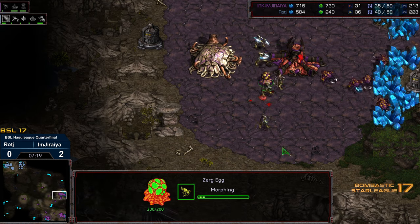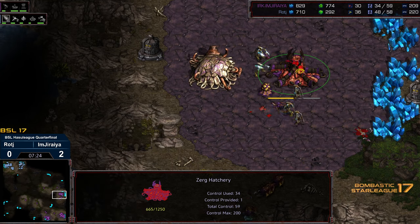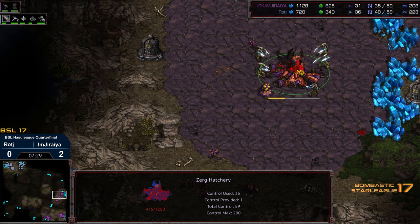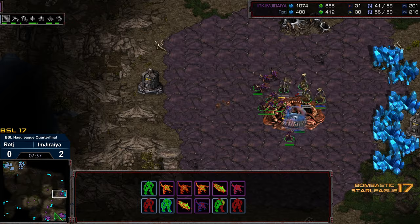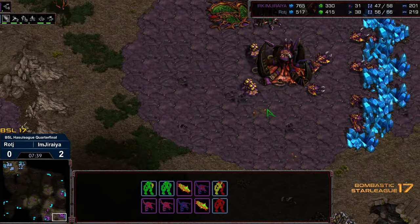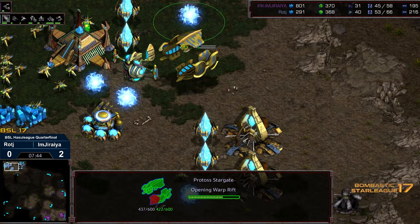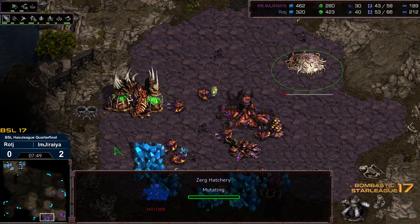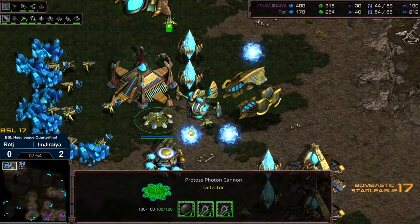Some of the Zerglings not participating in this fight, so he needs to build another grouping. And he's going to have more interruption of his economy here at the 3 o'clock. If there's a focus fire from Raj on that hatchery, that should be a dead hatchery — and that should be what he should focus on right this second. Canceled hatchery right there, Jiraiya pulling out. So now it's going to be two bases. But one thing for Jiraiya — he's banked a lot of resources. And we got 6 Mutalisks taking the air.